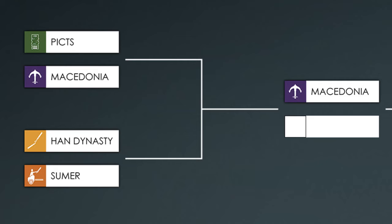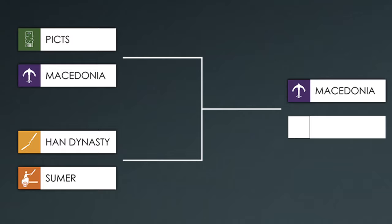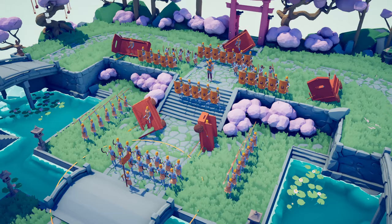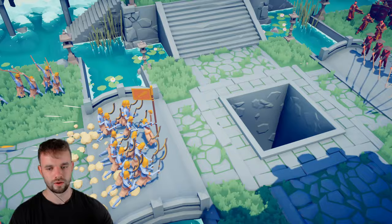The Macedonians win that battle and move on to the next round. In battle 2 we have got the Han Dynasty with the Emperor, Spearmen and the Zhuge Nu versus the Sumerian faction with Gilgamesh, spearmen and these things here that are totally working just as expected. Let's see which faction wins battle number 2.